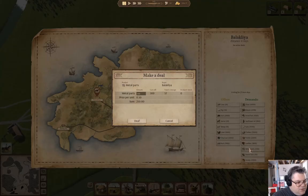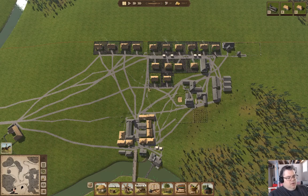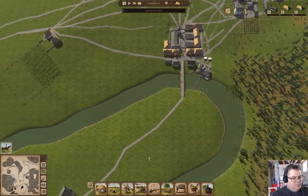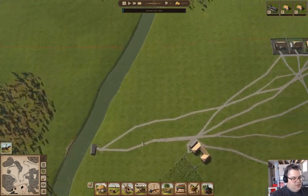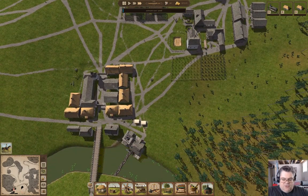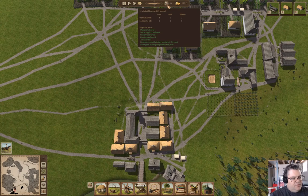How much do metal parts go for? Well, that's not going to help much of anything. We need somebody that sells leather, or I'm going to have to get cow sheds going. We have one house available, and we're building.